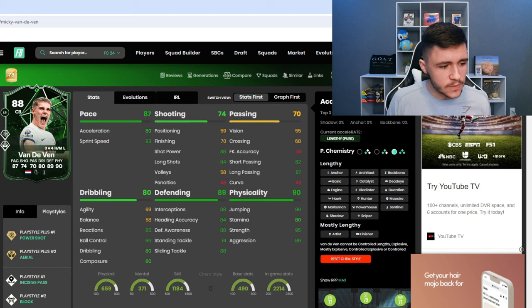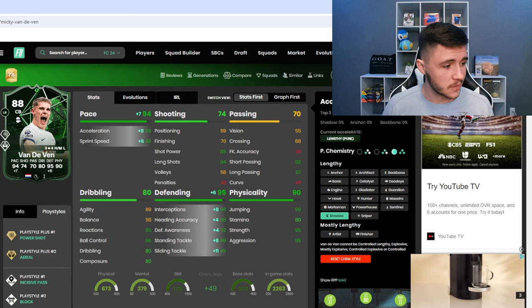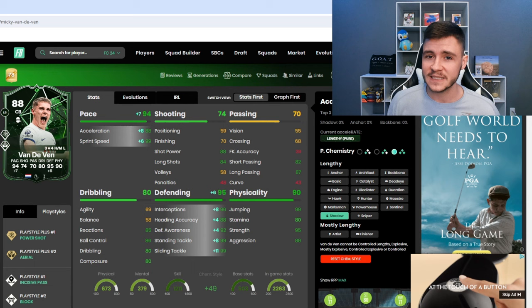He can have the lengthy and mostly-lengthy acceleration types. When it comes to chemistry styles, I do think that the shadow is probably your best option. The shadow is going to give him the lengthy acceleration type — he's going to have 94 pace with 88 acceleration and 99 sprint speed, and most importantly 95 defending: 96 interceptions, 92 defensive awareness, 99 stand tackle, and 99 slide tackle. Really good defensive stats right there.